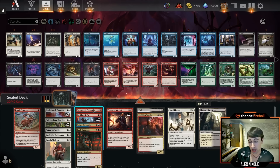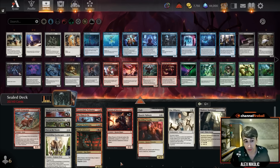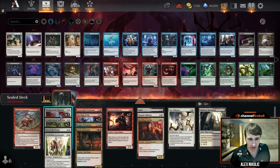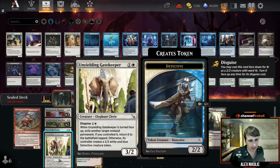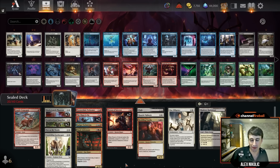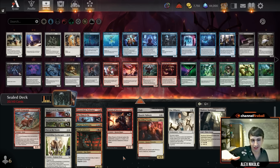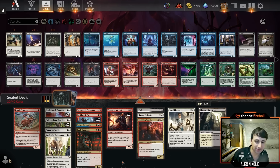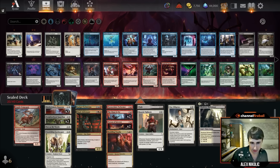Two Chases On pair super nicely with our two-drops. One of the real strengths of this pool is having triple Market Watch Phantom and double Neighborhood Guardian, plus Unyielding Gatekeeper — this is a good aggro base. You don't always get this even in a pool where red and white are good. This is enough two-drops to look like an aggro draft deck.